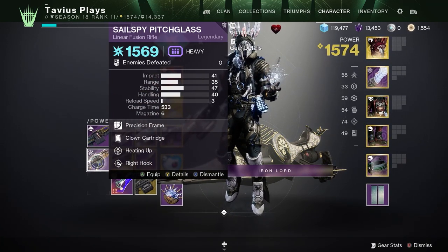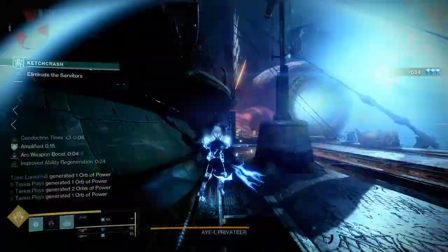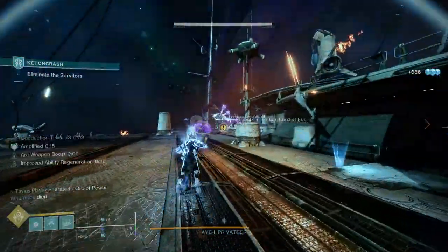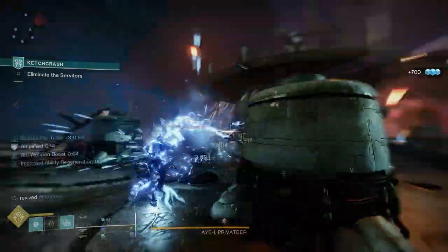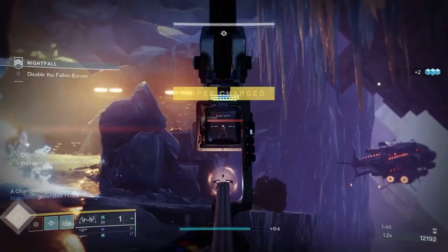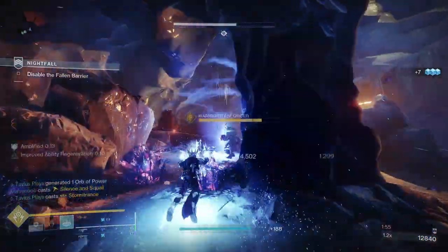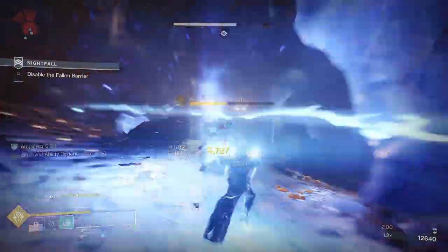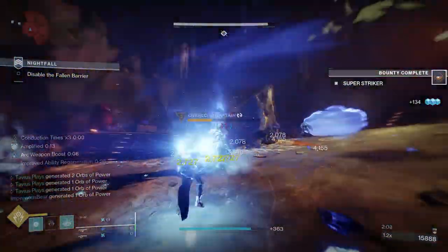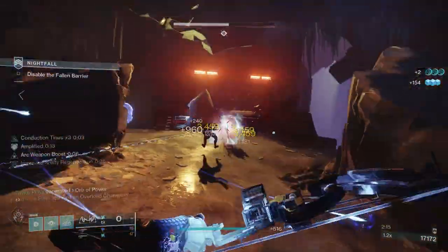So with this Warlock Arc 3.0 build we'll be collecting ionic traces and arc elemental wells non-stop, recharging our abilities and our Storm Trance super extra fast. Both our grenade and our melee will jolt enemies, and finishing them off will generate ionic traces. The Spark of Focus will regenerate our rift by sprinting, while the Spark of Magnitude will extend the duration of our pulse grenade. Our Trinity Gold exotic will generate ionic traces constantly with the Spark of Discharge fragment, and arc elemental wells with the Elemental Armaments mod. Wells will increase our intellect for faster supers with Font of Wisdom and refill our abilities — all of this gets even better with our improved Crown of Tempest exotic helmet. I literally just ran through a nightfall like it was a regular strike using this build. Constant rifts and arc souls, ionic traces and elemental wells, plus fast supers — this Arc 3.0 update feels a bit busted.